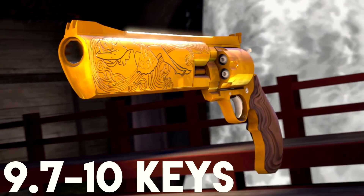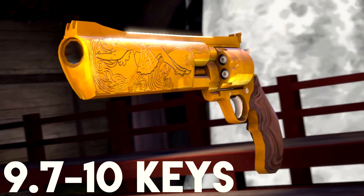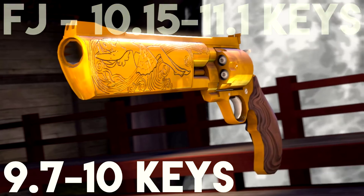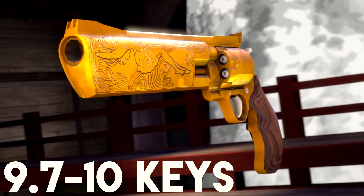At number five we have the Ambassador at 9.7 to 10 keys. This is actually a new addition to the list, replacing the Frontier Justice from 2017. The Frontier Justice only just doesn't make the list at a price of 10.15 to 11.1 keys. The ranges in this video are kind of ridiculous — I think it has to do with the recent key crash, but the ranges are very weird.